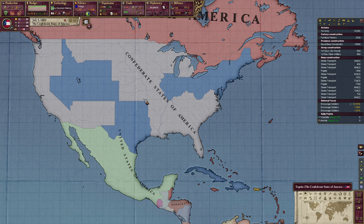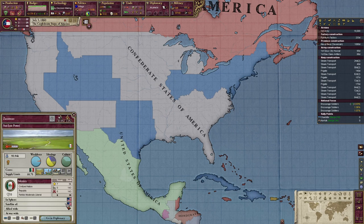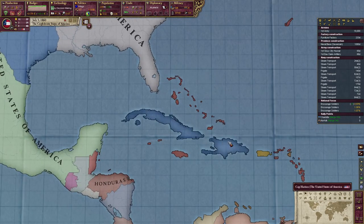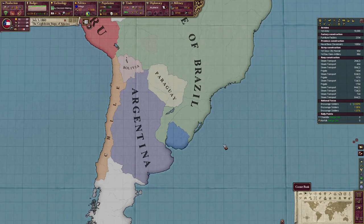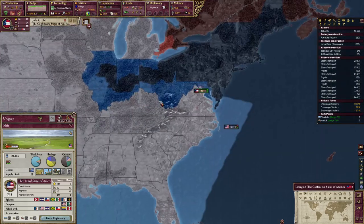And why the CSA looks so large and messed up, as well as the United States of America, and why they have Mexico as a puppet — God, I hate the AI. They also have Cuba, Haiti, or I guess Hispaniola, as well as Uruguay. It is what it is.